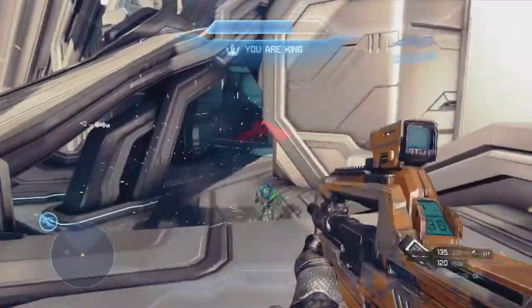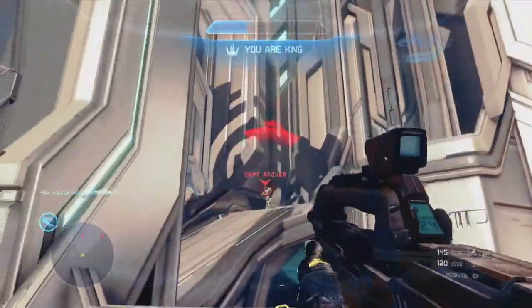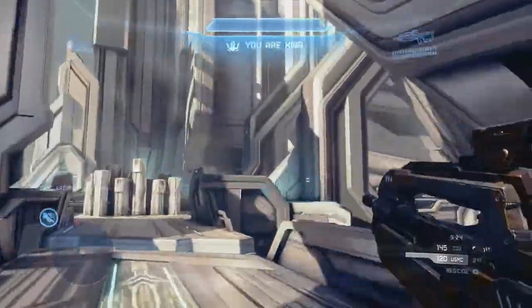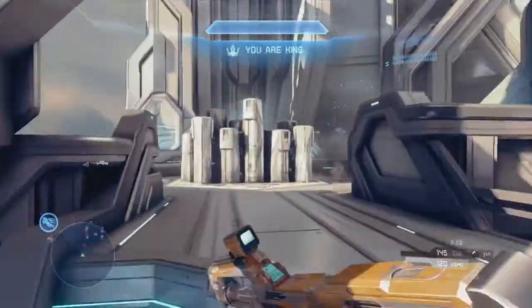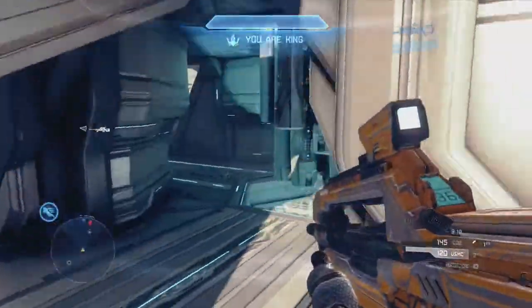I toss a bad nade right there, but it ends up dropping on the enemy so it works out for me. Then I missed some shots on this Captain Archer guy and he ends up taking me out. I notice he's weak, I try to nade him — don't really want to focus on him because he dropped bottom mid, but I notice there's action going on.